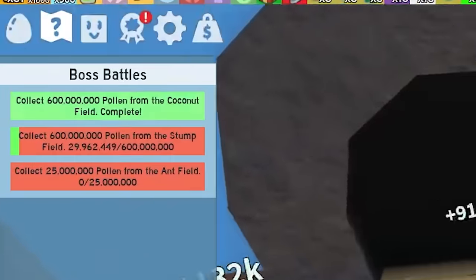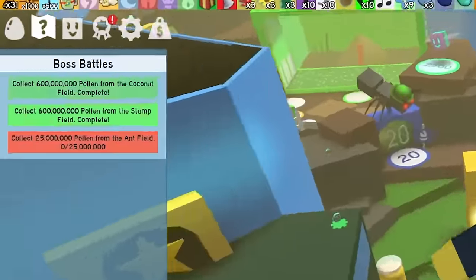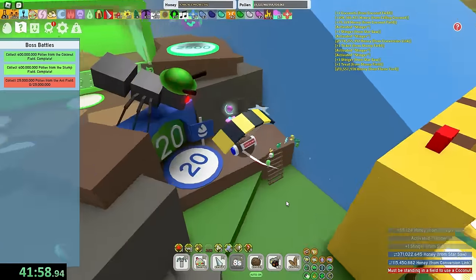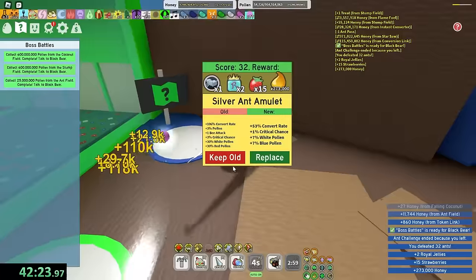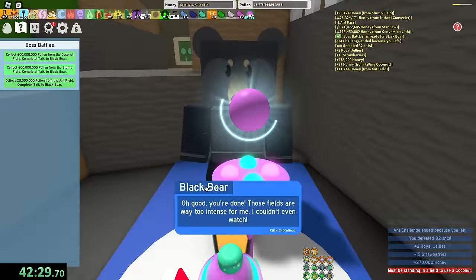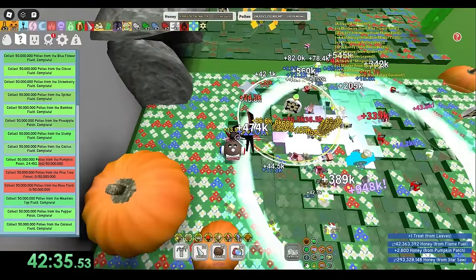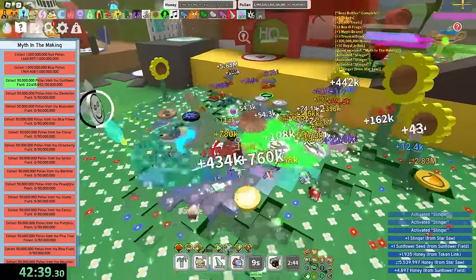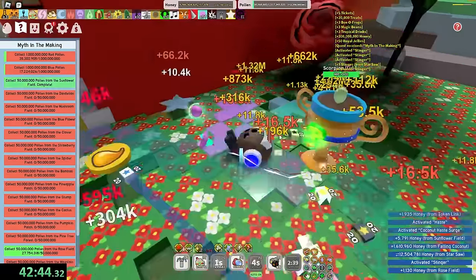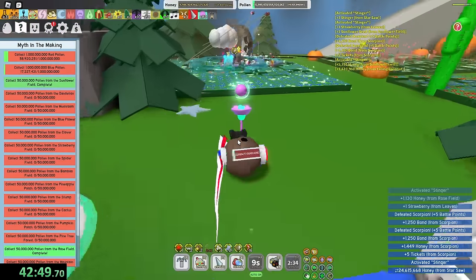This quest might be named Boss Battles, but right now I'm battling the ultimate boss — the number one player. Coconut done. Time to be done with stump field soon as well. 600 million pollen — that is a lot of pollen to suffer through. It's done. Lastly, it's time to do the ant challenge — 25 million from ants. Why that much? Ant done. Boss Battles — one more and I get the Myth Gag! For this Myth in the Making quest, I have to run through literally every single field in the game. That's going to be so much suffering.